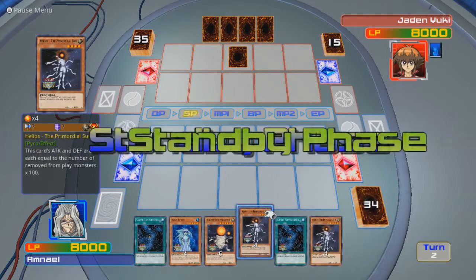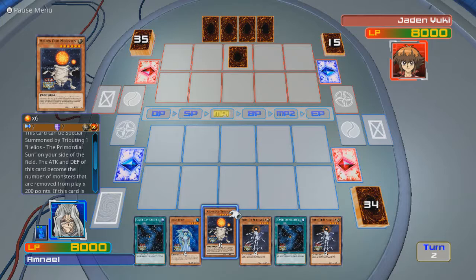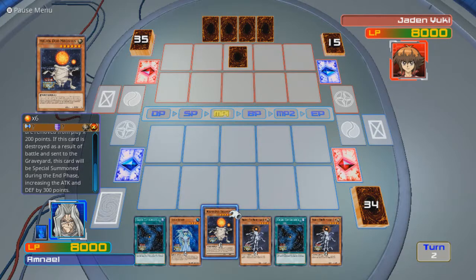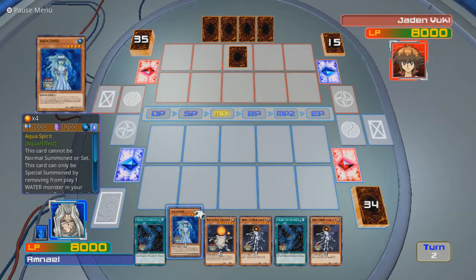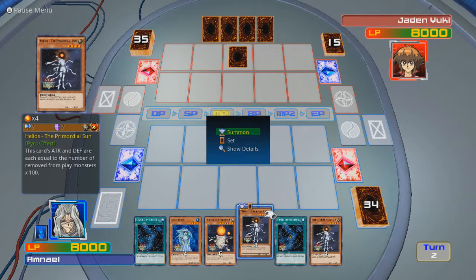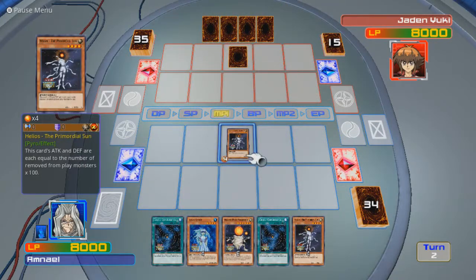Let's take a look at the full effect here. This card gives me a special summon by tributing one Helios — its attack and defense become the number of monsters removed from play times 200 points. If this card is destroyed as a result of battle and sent to the graveyard, it will be special summoned during the end phase, increasing its attack and defense by 300 points. This is good to have because it can just keep coming back.